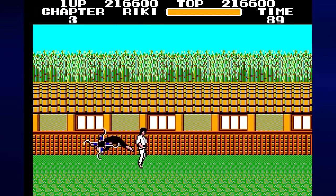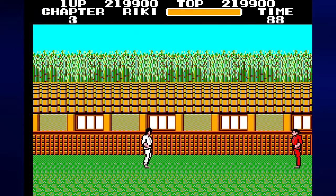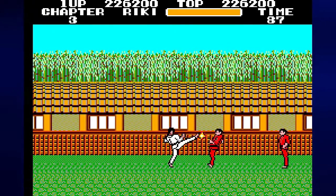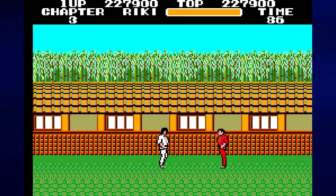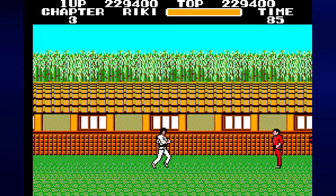Anyway, just like the claw guy from Chapter 1, you just want to keep moving back and forth. And when he super jumps, you want to kick him on the way down. From here, just keep on kicking the guys in the red geese, and you should be able to make it to the boss.